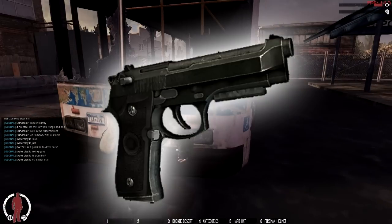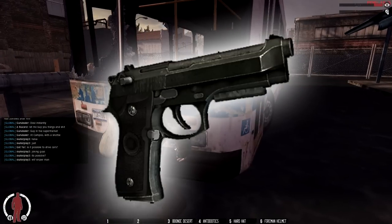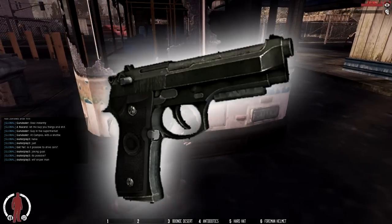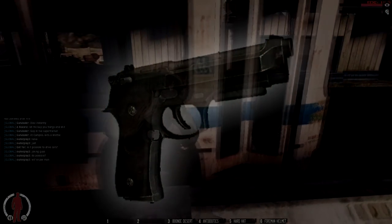The attachments for this gun can be a pistol laser and a pistol flashlight to attach to the front of the gun. I hope you enjoyed this video on the B92 handgun for WarZ. If you found this video interesting and helpful, please leave a like and a comment, and I'll see you later.